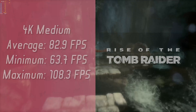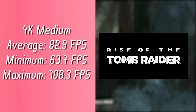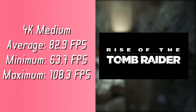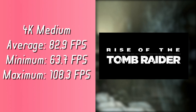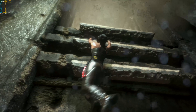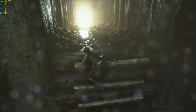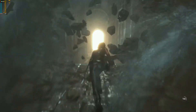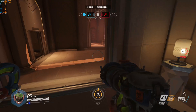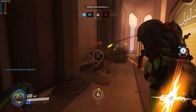For the final game of today I've got Rise of the Tomb Raider. On 4K medium settings I got an average of 82.9, a minimum of 63.7, and a maximum of 108.3 FPS. On 1080p ultra the FPS scores are pretty similar, but the game looks better on 4K so I kept the resolution up.